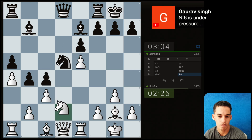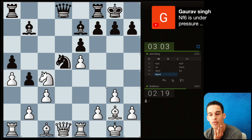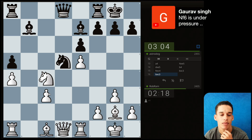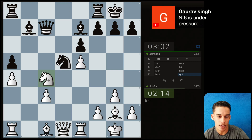Now I could take on c4 — takes, takes, takes. Taking on c4. They cannot take on c3 because I could do queen takes queen, and then taking on b7. How about knight d6 now? Take, takes, takes, takes.